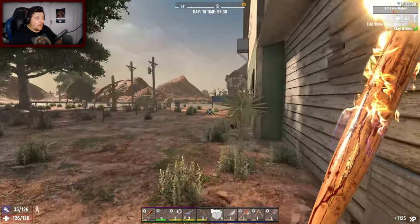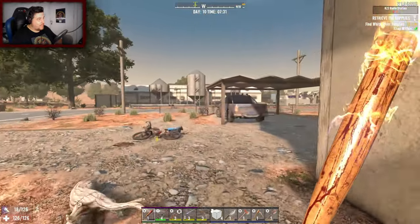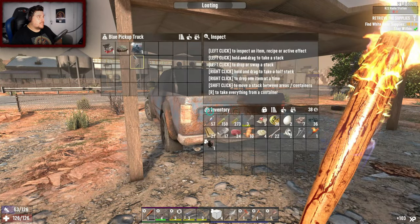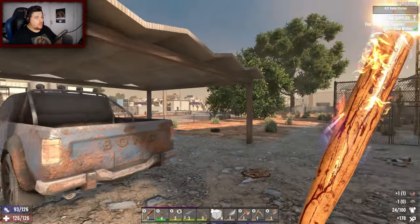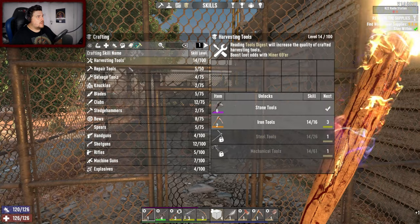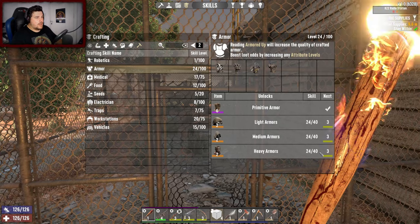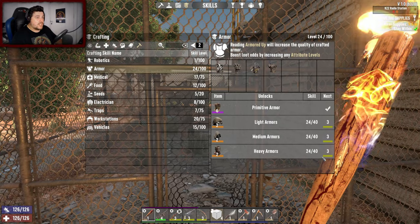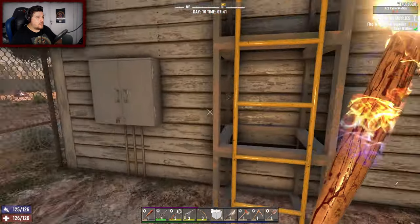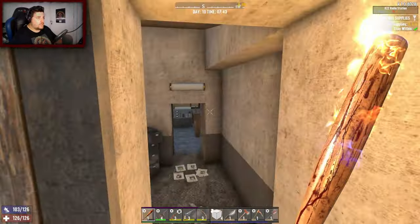I do feel kind of powerful, but that's really bad because that's how cockiness happens. Repair kit - nice. I think I can make tier twos of armor. Tier threes is at 40 - jeez, that is a massive jump. Still need nearly 20 books. You can stay flapping, just keep flapping.